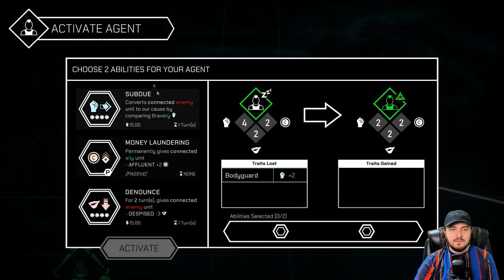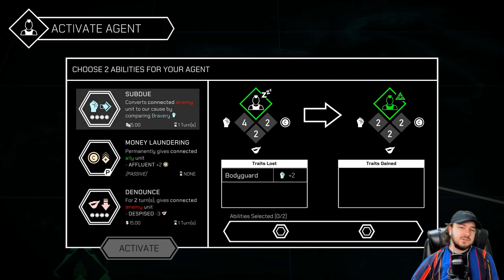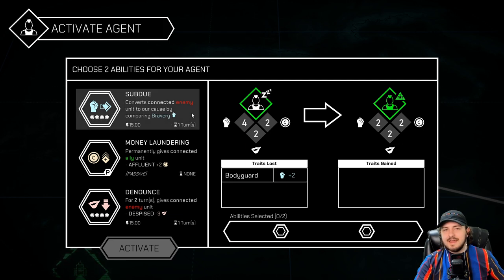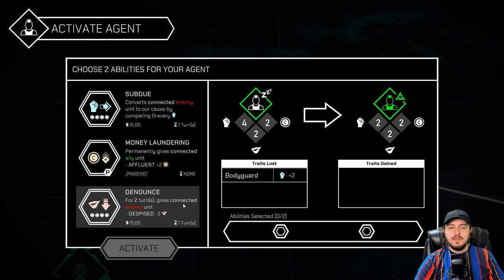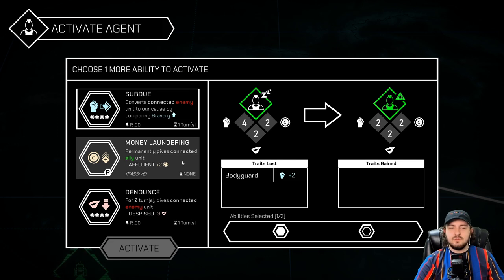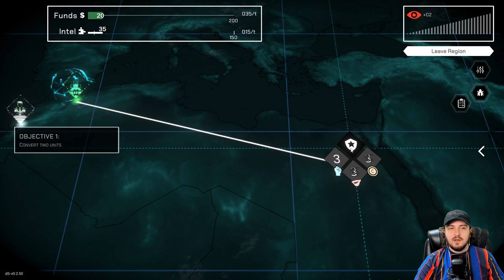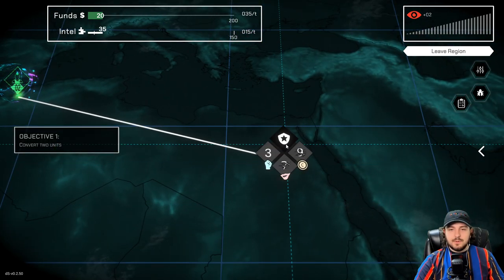Let's go ahead and activate him. Subdue, money laundering, and denouncing — now you can see three different options but we can only choose two. He is a bodyguard which gives him plus two; this is what he will be losing. But we can give him other things. Convert connected enemy unit to our cause by comparing bravery — that would be really good to the captain. Per only gives all connected ally units plus two gold. And denounce — for two turns gives connected enemy unit minus three on charm. This is an interesting one. I'm going to go with subdue and permanently gives connected ally unit plus two affluent. We'll activate that. So now we know that this captain only has a three bodyguard. So what do we do?